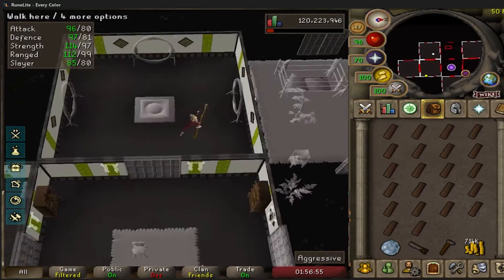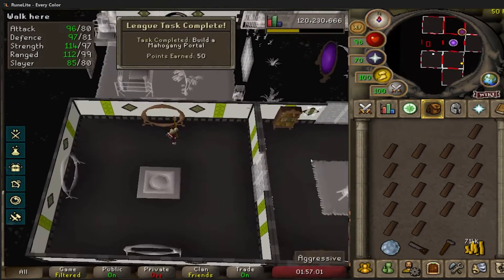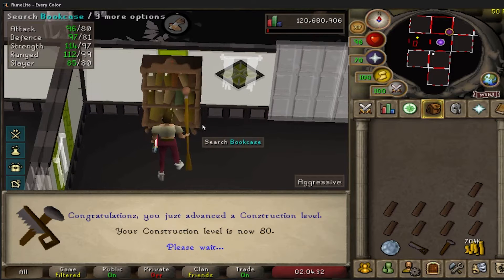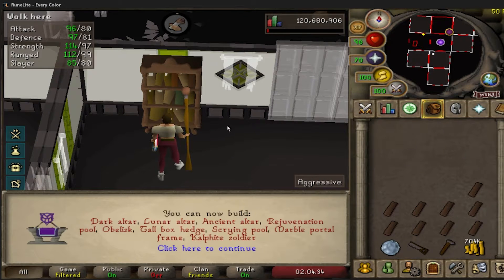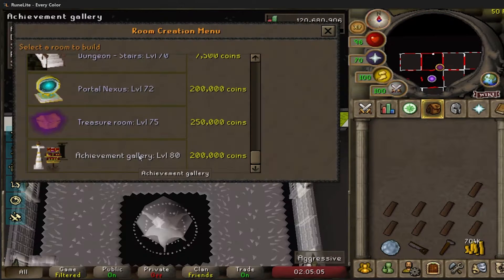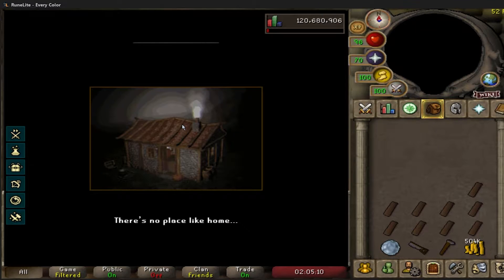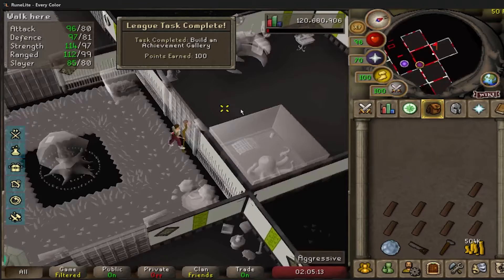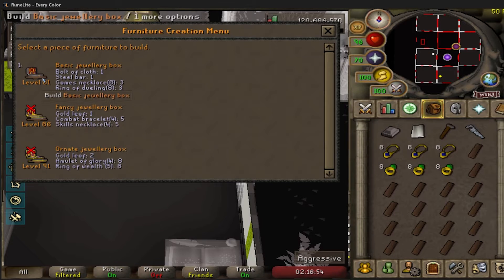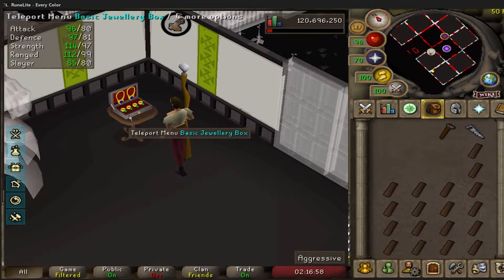Upgrading the house a bit more, and I just wanted to knock out a quick task — build a mahogany portal for 50 points. With this last mahogany bookcase built, we now have 80 construction, which is really good because we can now have an achievement gallery room, which will also be a task. It's 200k but definitely worth it. We now have 100 points and an achievement gallery in our house. Also showing off the jewelry box — that one is huge.